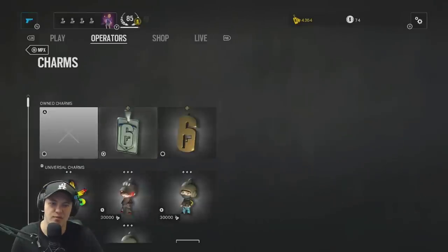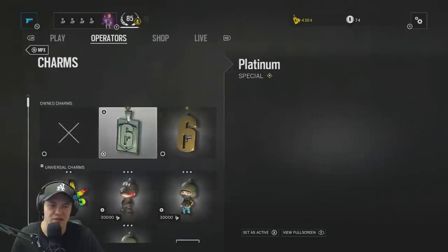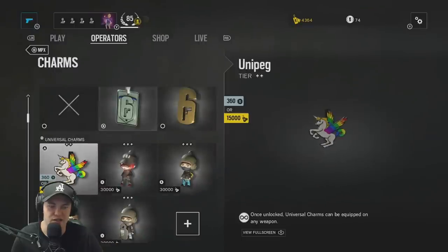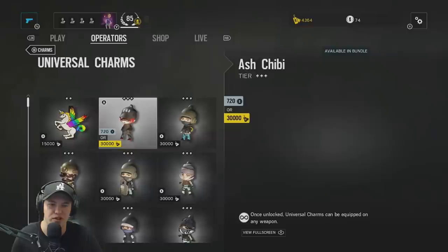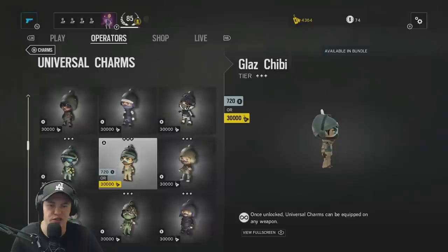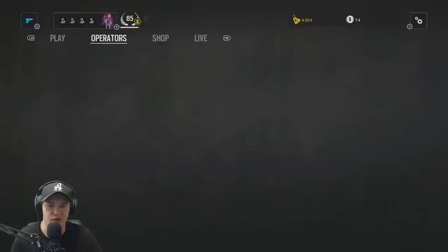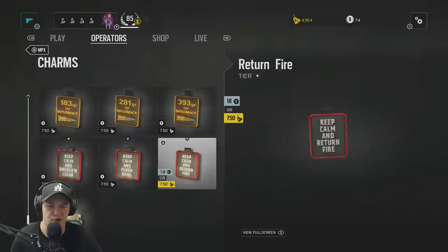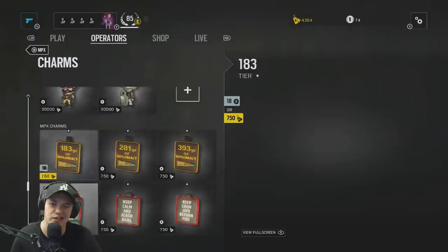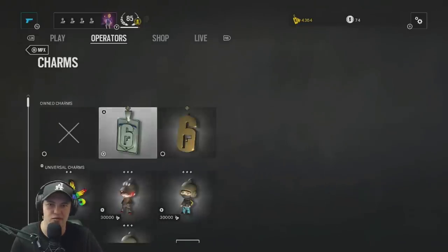Another big thing is charms — they just put these into the game. I have the Platinum Special Charm because I finished Platinum in Ranked Play, as well as the Rainbow Six Gold one for having a Season Pass. You can also get a Unipeg — it's like a Pegasus and Unicorn put together. There are also Chibis, little versions of the characters that dangle on your gun, available for 30,000 Renown or 720 Rainbow Six credits. There are also cheaper ones like Keep Calm Return Fire, Keep Calm Flash Bang, and Keep Calm Breach and Clear, only about 750 Renown. They dangle and shine in-game.